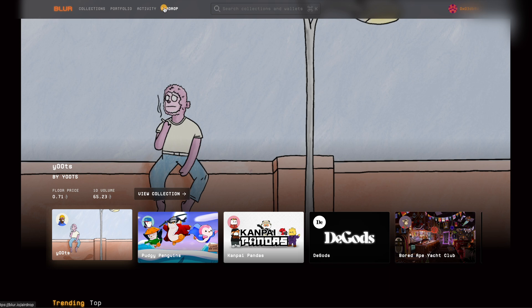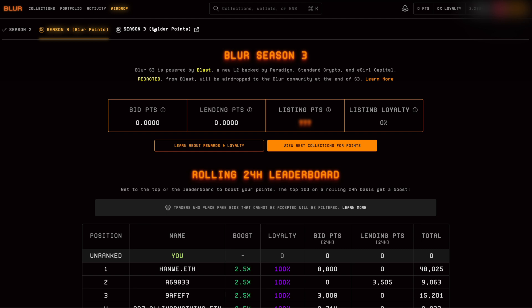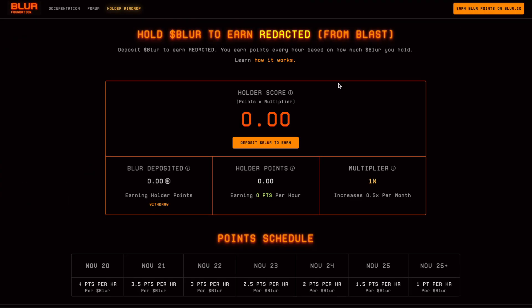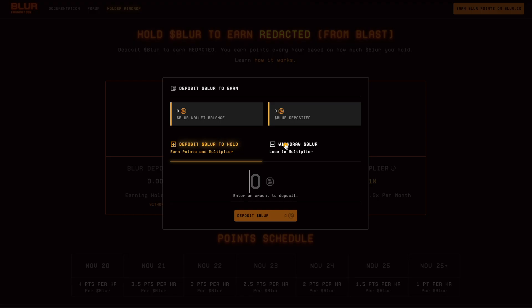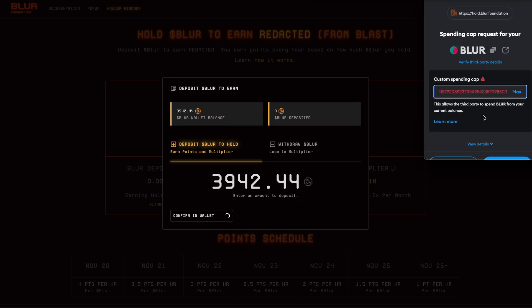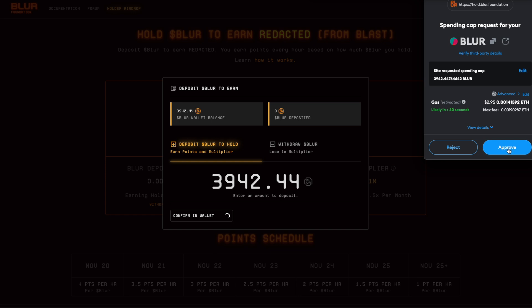Now about Blur — if you have Blur tokens, go to blur.io and press on 'Airdrop,' then choose Season 3. You'll see a window where you can deposit your Blur. First, in order to deposit Blur on the website, you have to send it on MetaMask through the Ethereum network. I chose the whole amount of Blur on my account — MetaMask appears on the right side, I choose the maximum amount of my Blur token, then press Next and Approve.